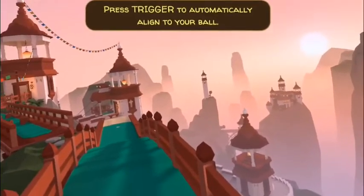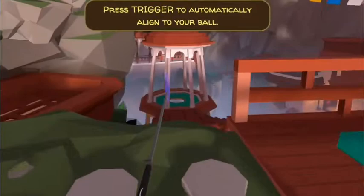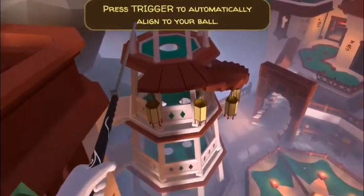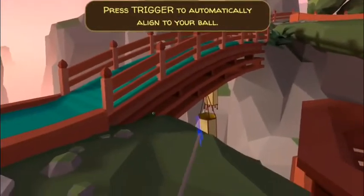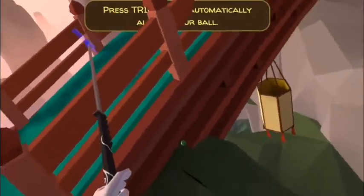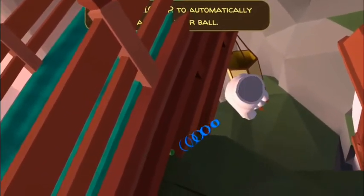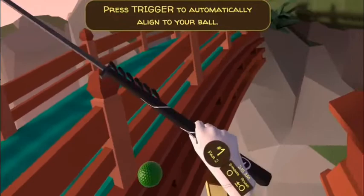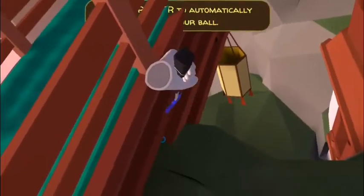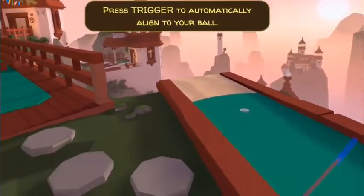Hole number three: this one requires you to get a little low. You have to go to the end of the hole, make a left, and look at this tower here. If you're too high up you might want to get low to see it, but there's a little green ball right underneath the bridge at the end of the hole.